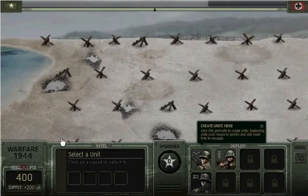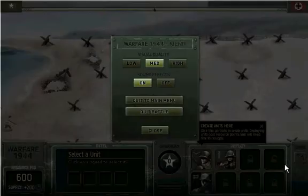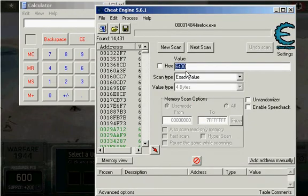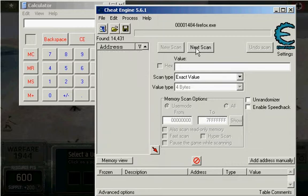It's 64,000. Sorry, I'm very off right now — 64,000. You enter 64,000 there in the first scan. A bunch of things popped up. There you go. Okay, close.